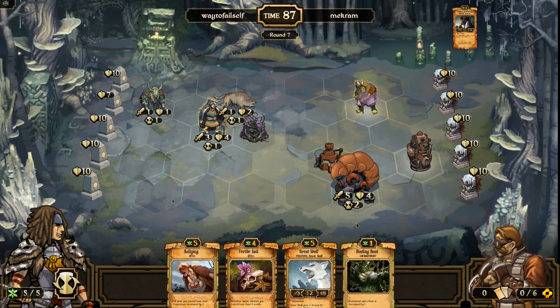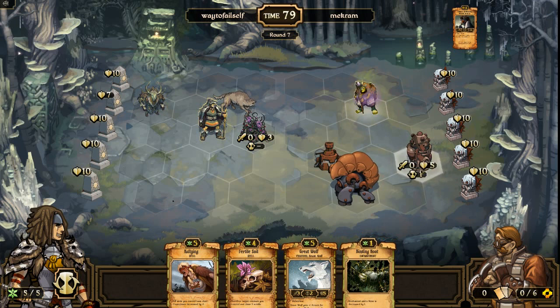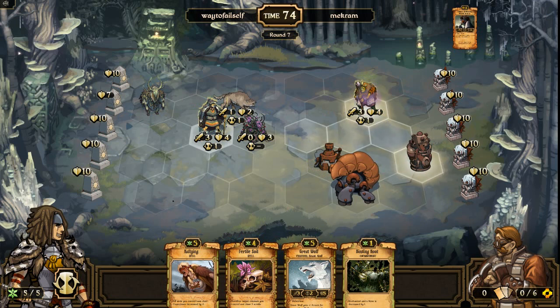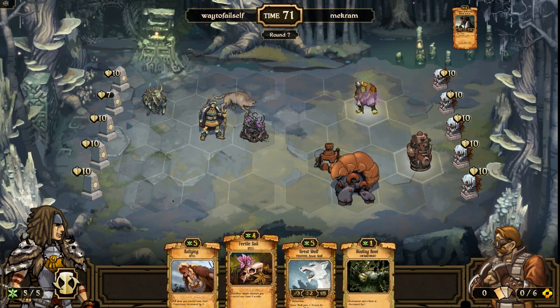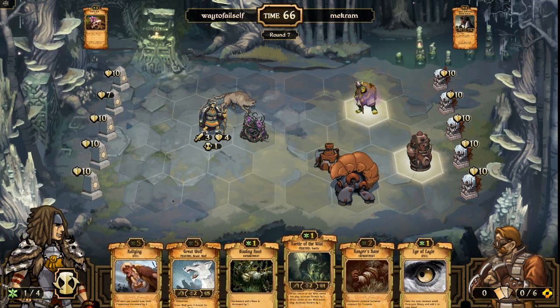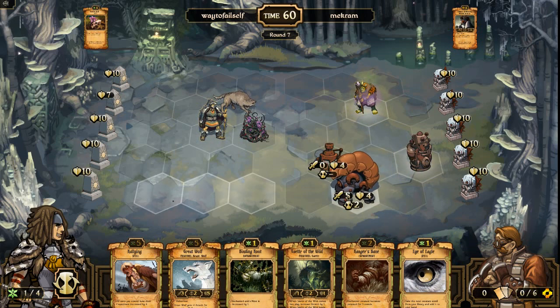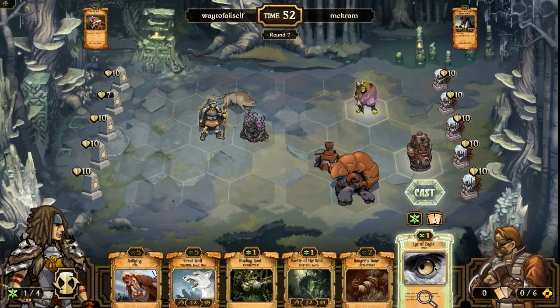There's Binding Root, which can do some good things for me. That Aether Pump is going to kill this guy. I could try and Rally and kill everything, but it's probably in my best interest just to get more cards and save this guy for later. I have one energy left — he's probably not going to move that guy this next turn if he's summoning down there. Eagle Eye — let's see what we get — okay, so we can get a few more of these guys out.